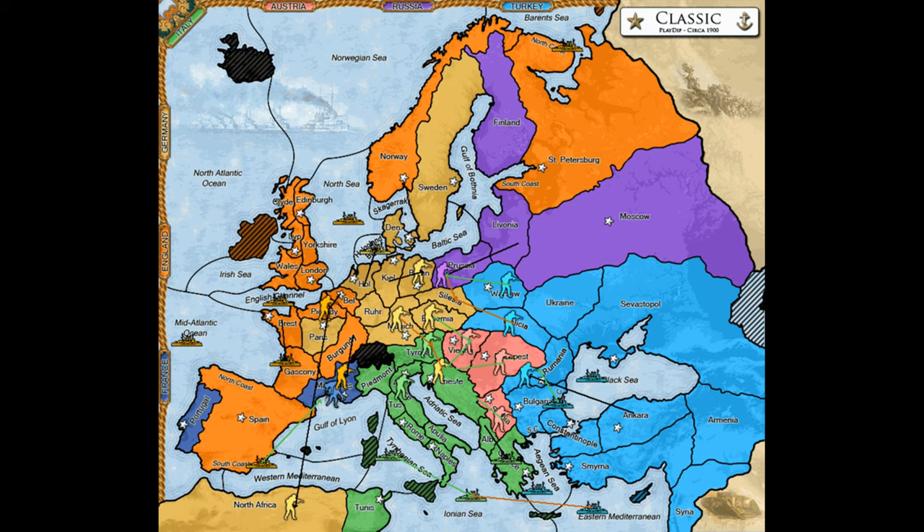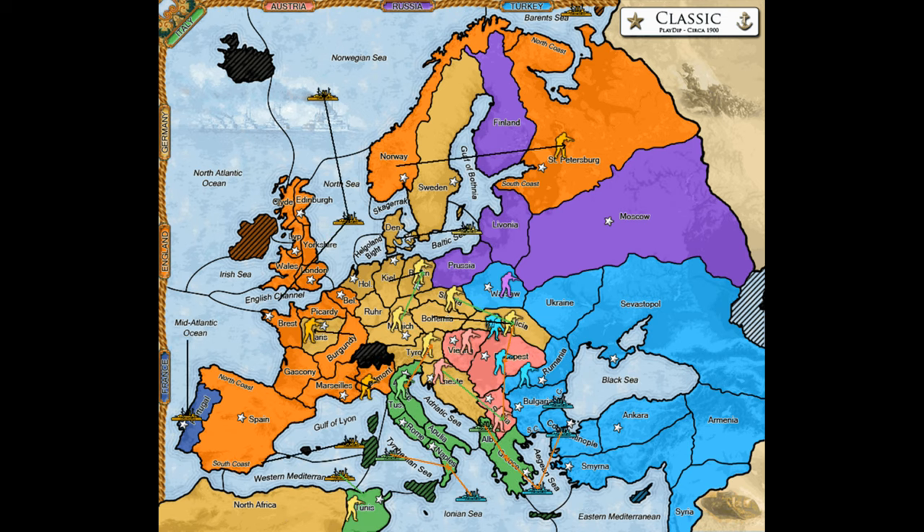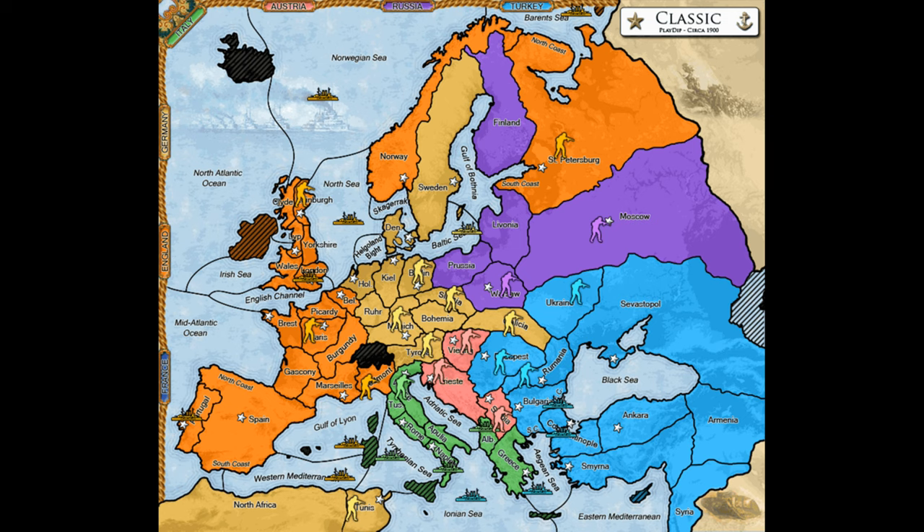A common move by the Germans in this alliance is to bounce Russia out of Sweden in 1901, because Russia, like France, is a natural enemy of the Anglo-German alliance. Usually the alliance isn't executed perfectly, and it will take a bit longer than you'd like to eliminate France, but when you do defeat the French, there are six juicy centers to divide between yourselves and possibly Italy, which makes it extremely rewarding to make that attack on France early on.